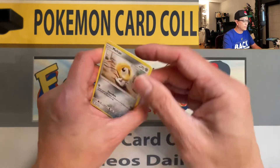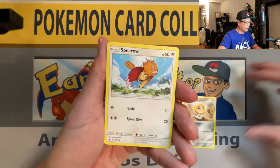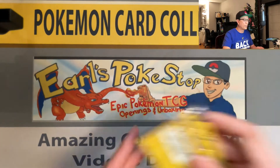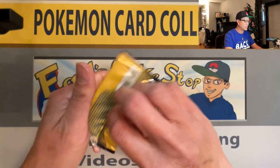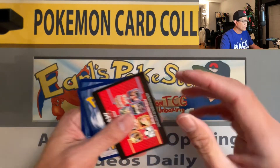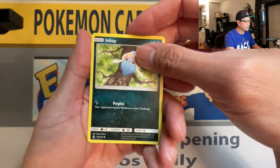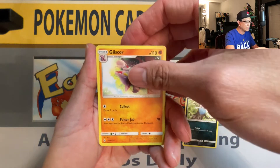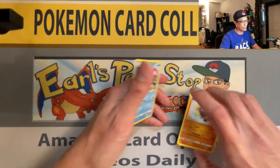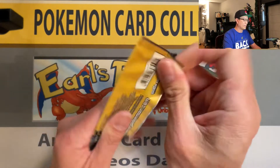Middle to the back — Meltan, Water Energy, and a Spiro non-holo. More packs to go — Unbroken Bonds, yes. When I started my channel, Unbroken Bonds was the one being released at the time. Lycanroc and a Tentacool non-holo.